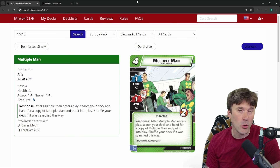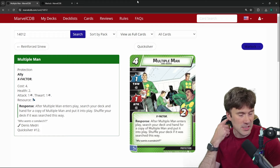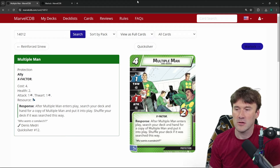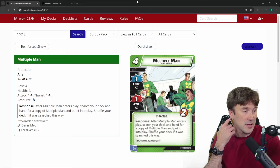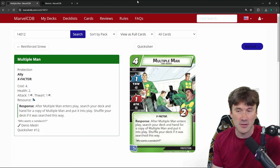We've now moved on to the Quicksilver hero pack, so these cards are both from Quicksilver. We finished up Wasp yesterday. The first card is a very famous protection ally: Multiple Man. He's a four-cost protection ally with a 1-1-2 stat line — sounds terrible, right? But his response ability lets you search your deck for a copy of Multiple Man and put it into play, then shuffle your deck. So you can get all three copies out.